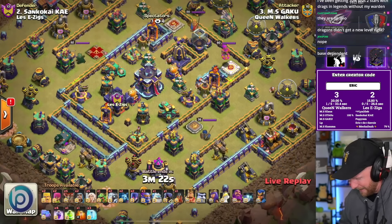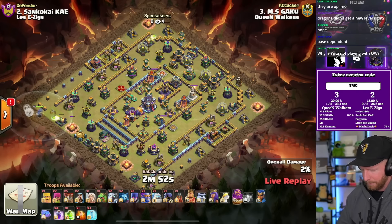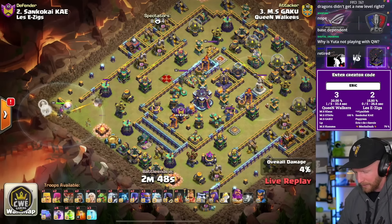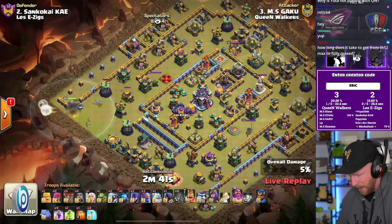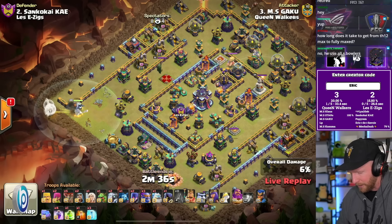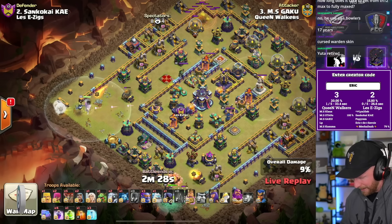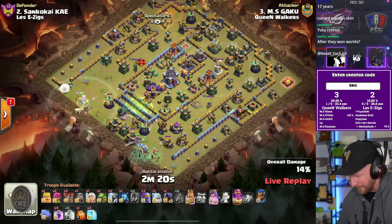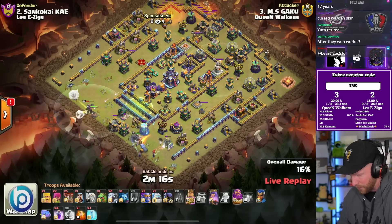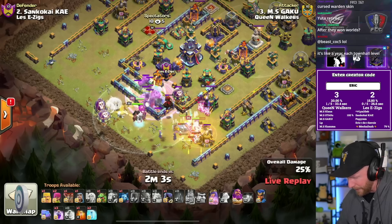Gaku going for revenge now with an electro titan super bowler smash. Klaus is using the zap into lalo. Gaku has been streaming a lot on Twitch lately — he was actually hosting into the stream right as we went live. The flame flinger is working up at the top of the base while the warden and queen collapse into the left corner, using the warden walk to take out the majority of the trash. Now the queen will draw the warden in, and the electro titans deploy and burn through the defensive CC very quickly.